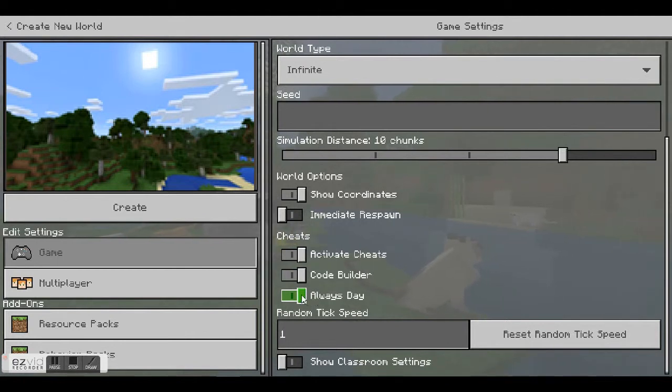I always like to have 'Always Day' on. Otherwise, if you turn this off, your Minecraft world is going to follow Minecraft's day-night cycle. And just like in the real world, it's pretty hard to work in Minecraft when it's dark.